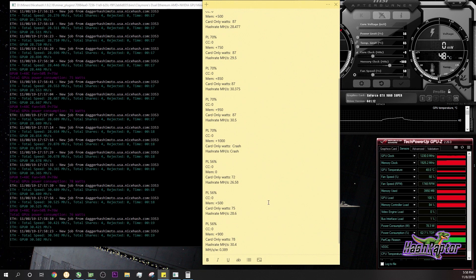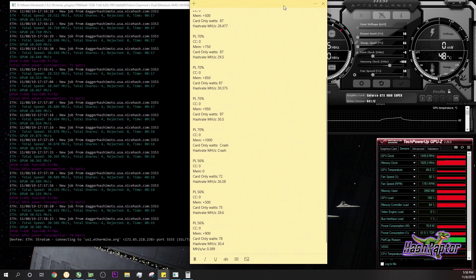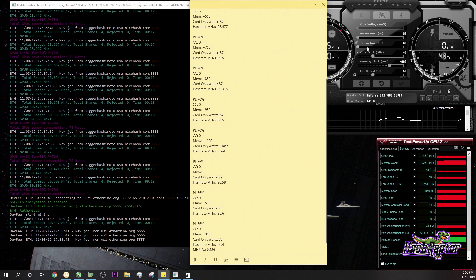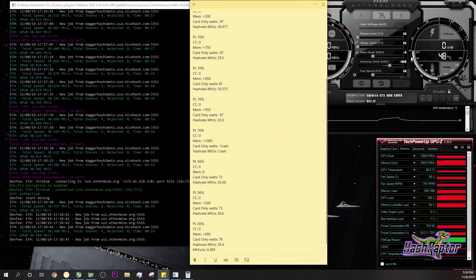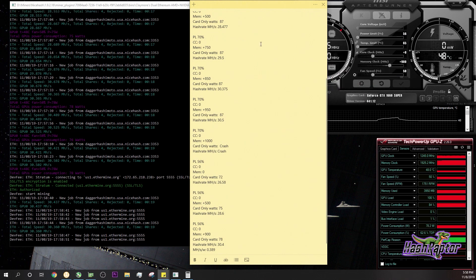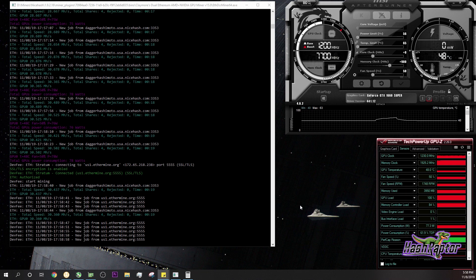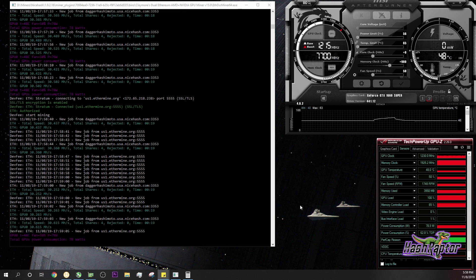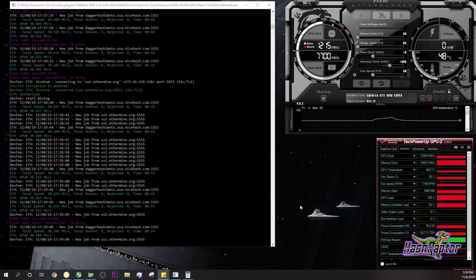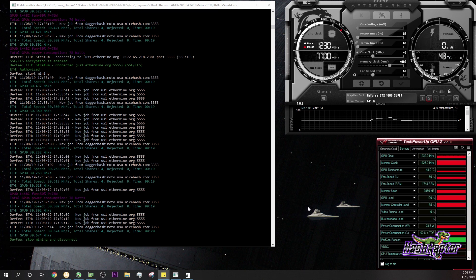I think this is the sweet spot for this particular piece of silicon and memory type. We're going to run with this for Ethereum: 56% power limit, plus zero core, plus 900 memory — getting us above 30 MH/s. At this price point, for a new card, that's fantastic. You could really think about building rigs out of this. In our next video we're going to test some other algorithms — Ethereum is used as the baseline these days, so I wanted to get this out to you quickly.